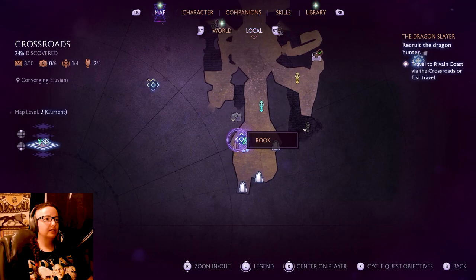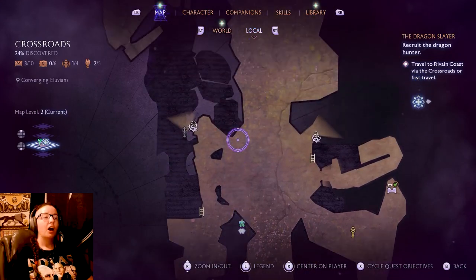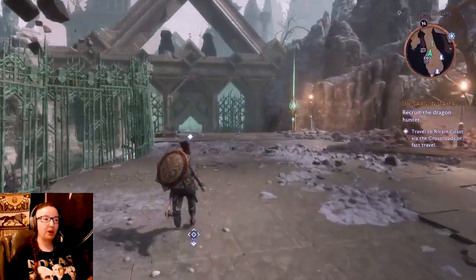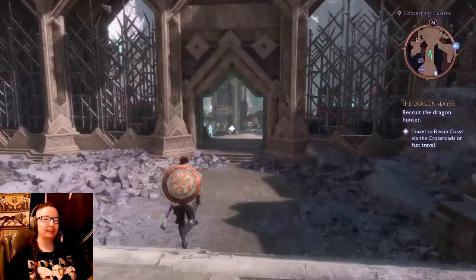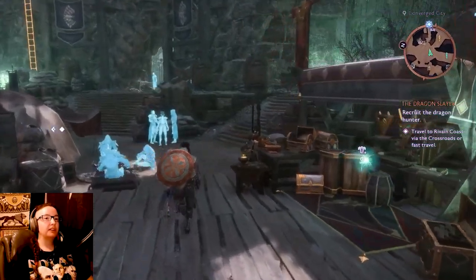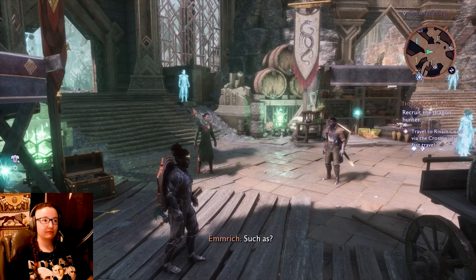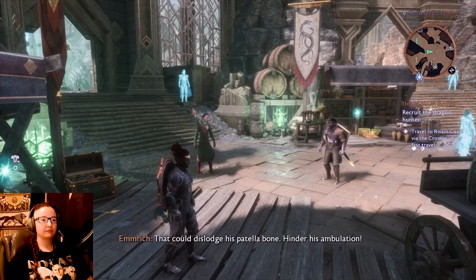This is what's in through this Eluvian apparently. Once I get my companions I'll start trying to clear out the corruption on some of these things, because I feel weird not having the full squad and we're like 35 to 40 hours into the game. You've got to let Manfred learn some things on his own - like any kid, let them fall and scrape their knee.